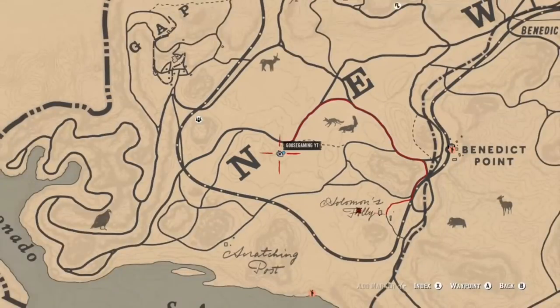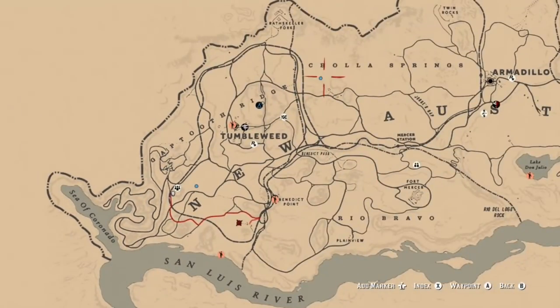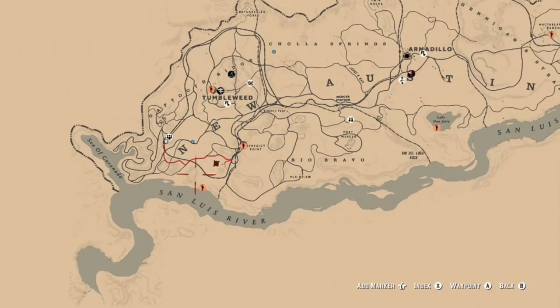For the collared peccaries, you can find these in New Austin — up at Cholla Springs — and where I specifically go is that little valley between Gaptooth and Benedict Point, and as far east as Plainview. Hope this video helped, appreciate you guys watching, and I'll see you next time.